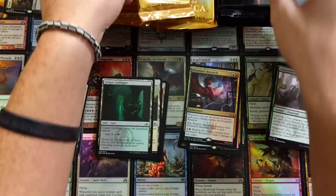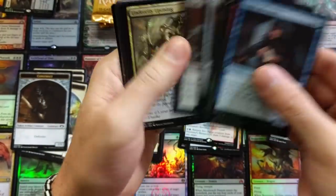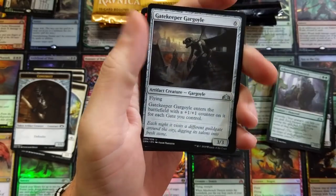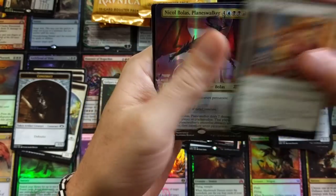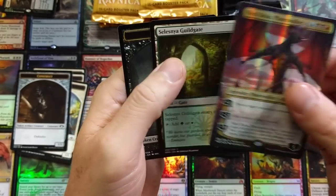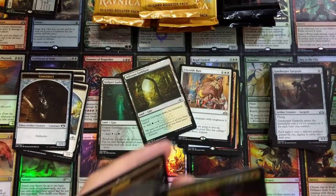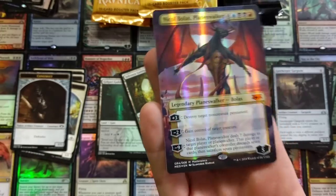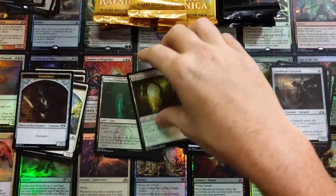Gotta be careful with this. What's it gonna be — will I get an Assassin's Trophy? Nicol Bolas — Citywide Bust. It almost takes the excitement out of it because you know there's going to be a card there. That Bolas, though — oh, we almost dropped it! That Bolas is looking absolutely gorgeous.